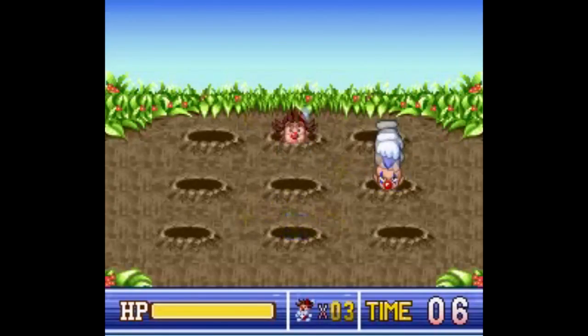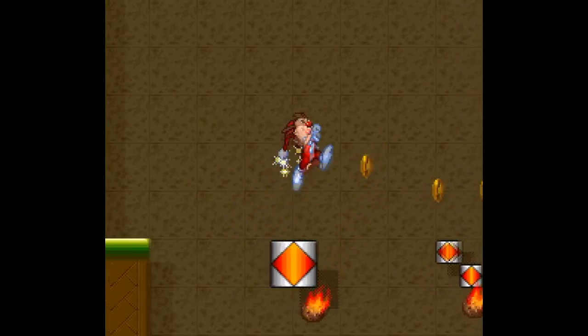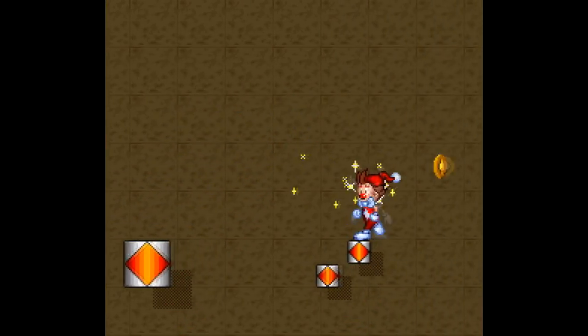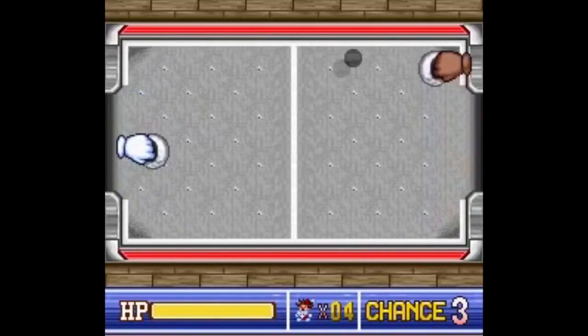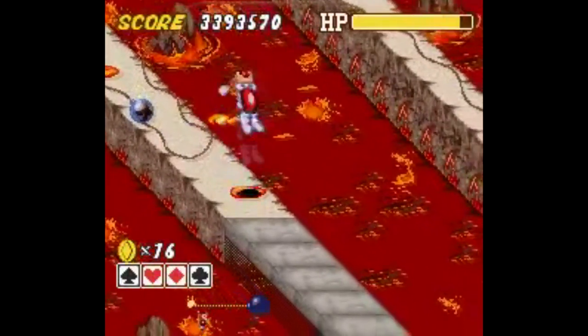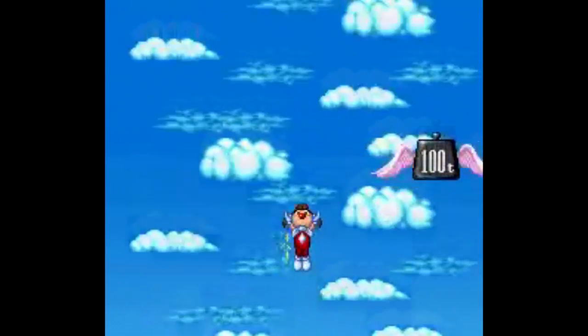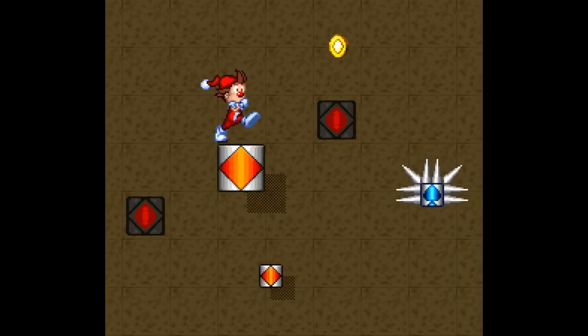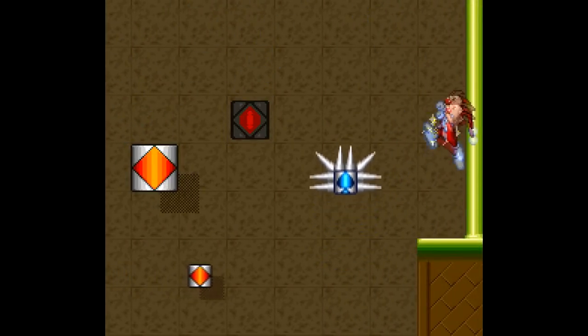One redeeming value Kid Clown has are the minigames in between stages. The number of coins you collect in the stage determines the number of attempts or time you have to play. I like the air hockey one myself - couldn't we just have had Kid Clown in air hockey land? There are also seemingly random bonus areas you get vaulted to every now and again. The game moves by so quickly that it's tough to determine which obstacle sent you there, but it's usually just more opportunities at coins.